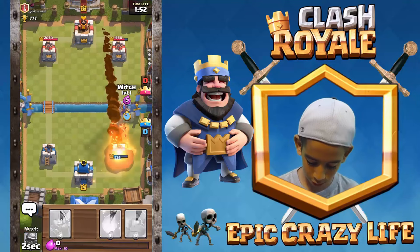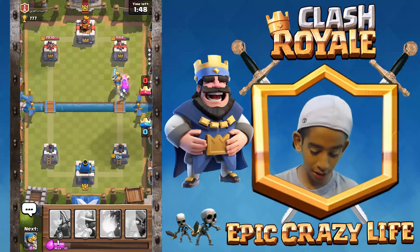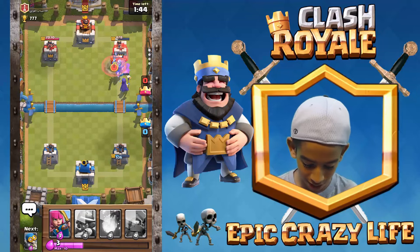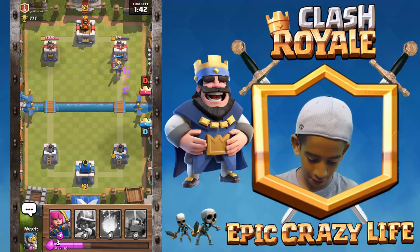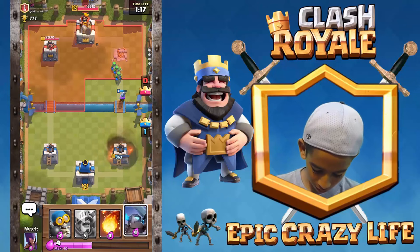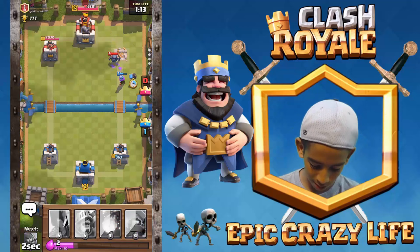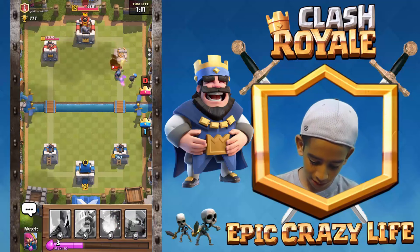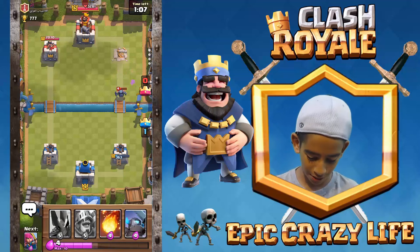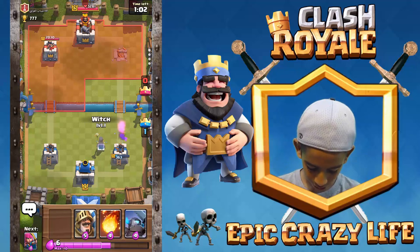My bad — Rocket! Let's go. He's probably going on elixir. Prince-Witch combo right here — we're probably gonna take out that tower. The tower focused on the Witch, which is good. We're gonna take out that tower nice and easy. He's just trying to go for a tower, probably spending elixir. Let's put that down just to help out our Musketeer — it's gonna get taken out but come on, get a shot. It got a shot!